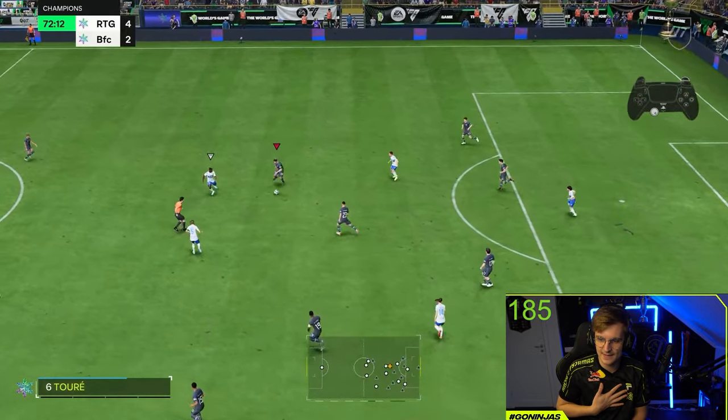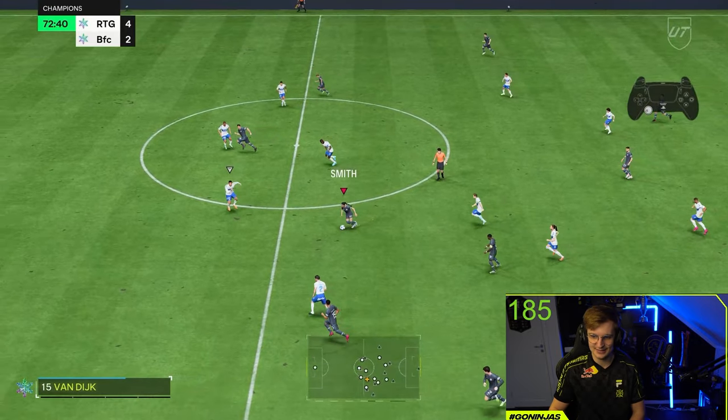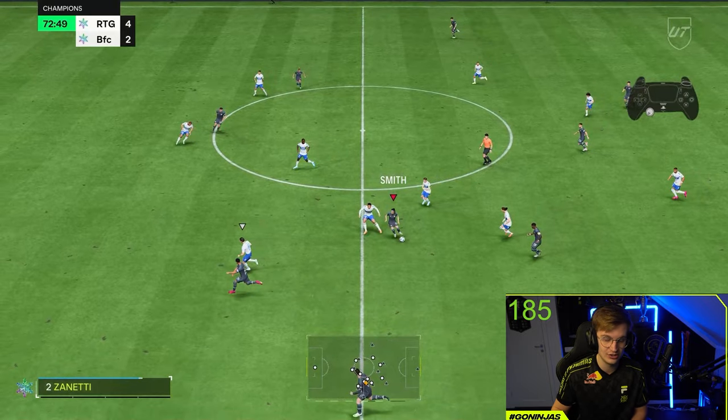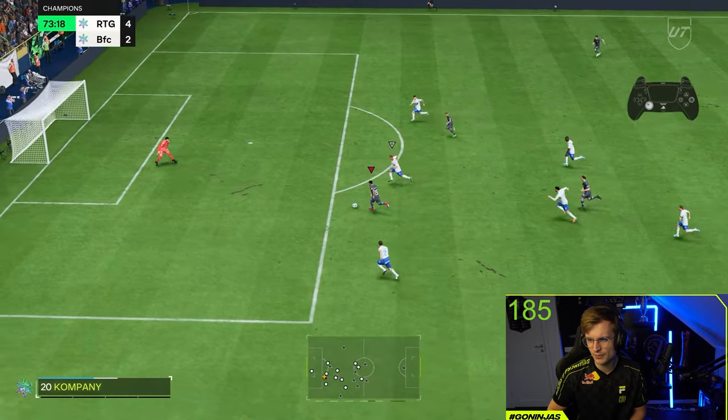The second clip is basically going to show her passing rather than her finishing. This pass is quite open to Malen, and as you guys probably know she is right-footed, but she also has five-star weak foot which makes her shooting and her passing way better. Smith's pass here — we know pauses are not the greatest for most players — but Smith's Trivela pass works with the left foot, which is a fantastic pass to Malen who scores. An easy goal for us in Fut Champions.